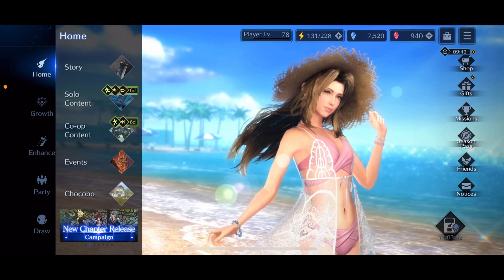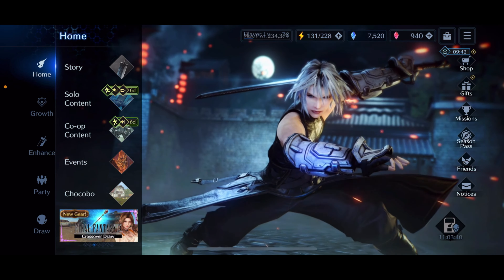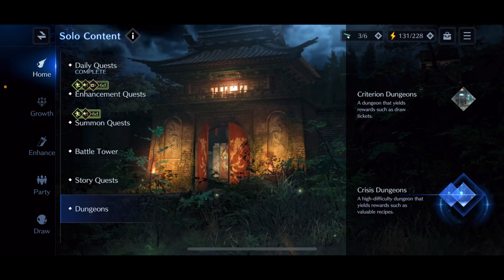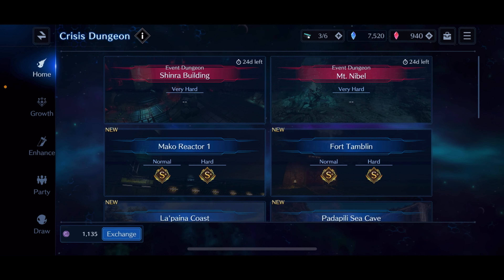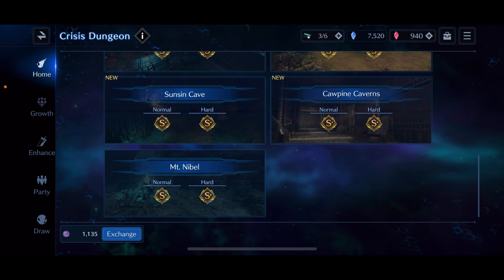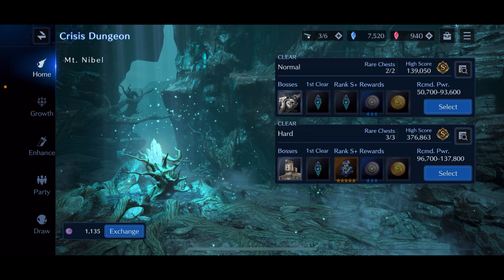Ahoy, my friends — Ryder here, and welcome to another Final Fantasy 7 Ever Crisis video. Today we are heading into the new Crisis Dungeon. We're not going to be taking on the very hard ones just yet; we are going into the prerequisite Mountain Evil and we're going to take it down on Hard, so this will be a guide for the hard version of the floor.